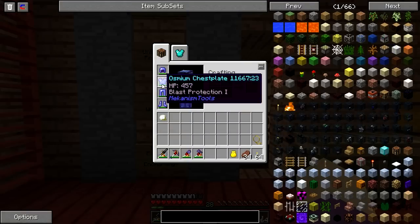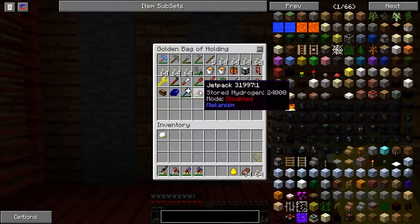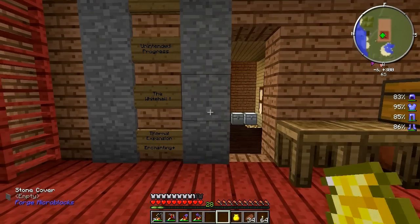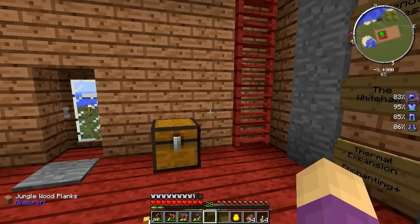You probably also notice I do not have my jetpack on. I do have my trusty jetpack — it's right there — but I'm in circumstances where I needed some extra armor, and I decided to make a chest plate and only wear the jetpack during certain circumstances.